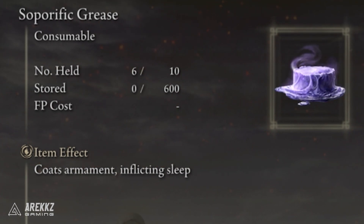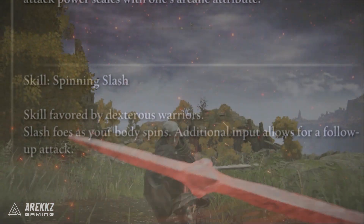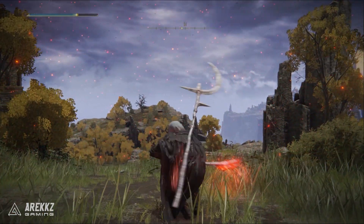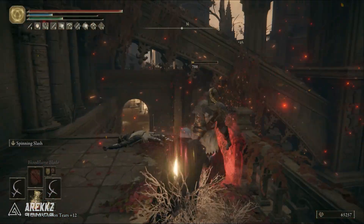There is however a downside: the ash of war isn't changeable and is set to Spinning Slash. It's not terrible, but it's just not nearly as good as some of the other skills. You do a slash at your foes as your body spins and additional inputs allow for a follow-up attack, but overall you won't really be using this that often, and even the power stance jump attacks are straight up better at dealing more damage more quickly.